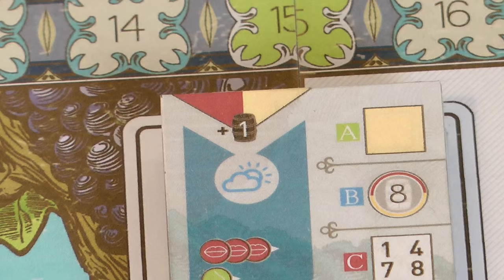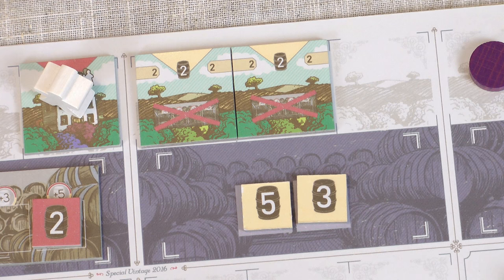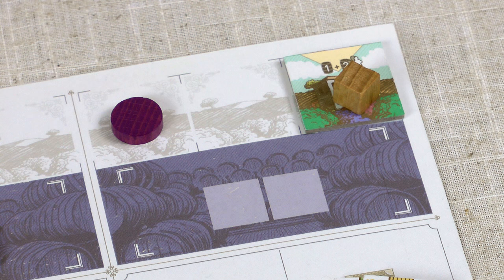For example, with the current vintage tile showing plus one: in this estate I produce a red wine of quality six — two from the vineyard, one from the winery, two from the oenologist, and plus one for the weather. Here I produce white wine of quality five — two from each vineyard and plus one from the weather. On this estate I get a red wine of quality four — two from the vineyard, one from the farmer, and one from the weather. On this estate I don't produce any wine even though I have a winery — you need a vineyard to grow the grapes.